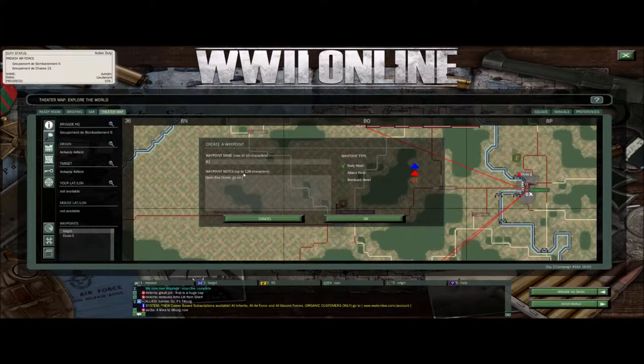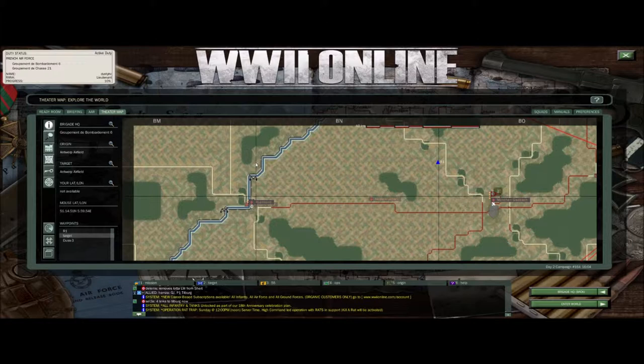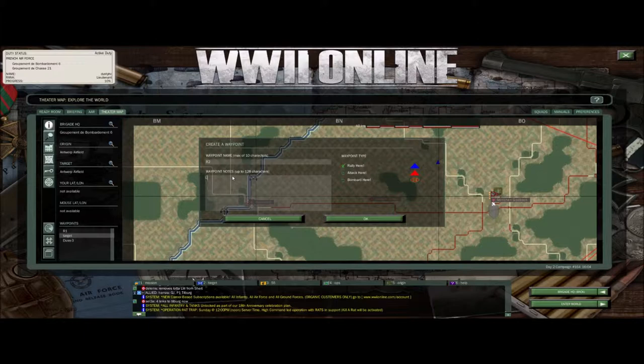R1 is the point where you open your bomb site. Now I'll set R2 to the same north bearing, which was 51-15-1. I use R2 to do my final tuning before I select the target. From R2, this is where I set the target.